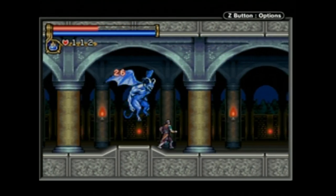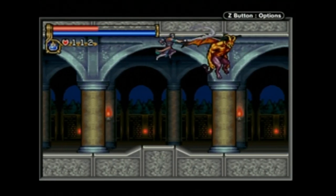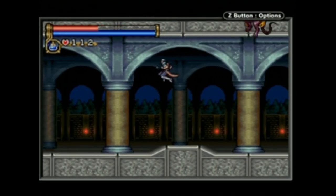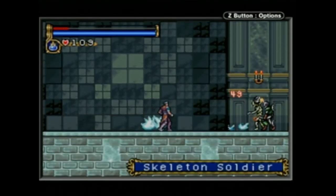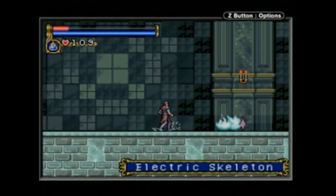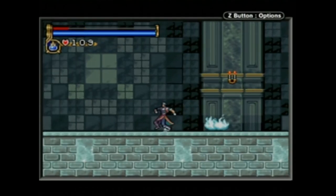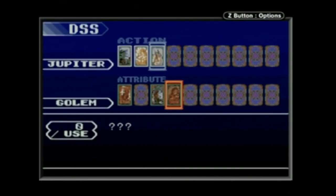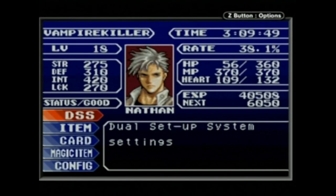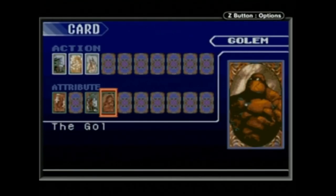Also among the items dropped by enemies is something which sets Circle of the Moon apart from other Castlevania games: DSS cards. The game's DSS, or Duel Setup System, adds an additional dimension to Circle of the Moon's combat. It provides access to unique combat abilities which the player activates by selecting a combination of two cards in the DSS menu — an action card and an attribute card. These cards have images and descriptions of mythological creatures and gods on them.